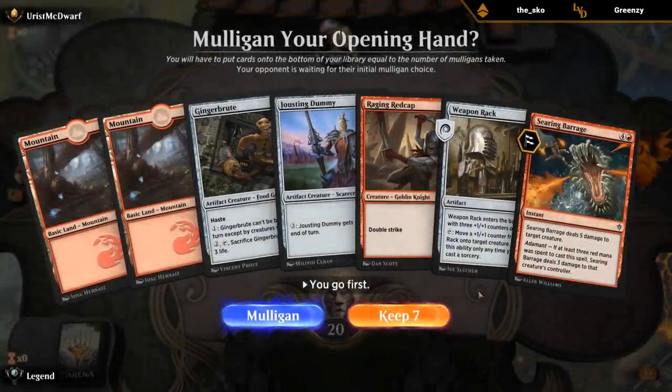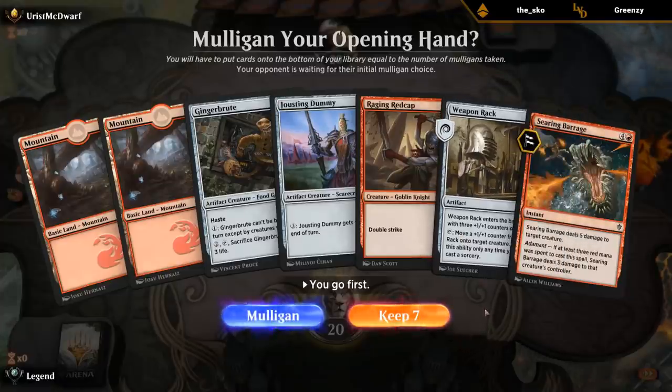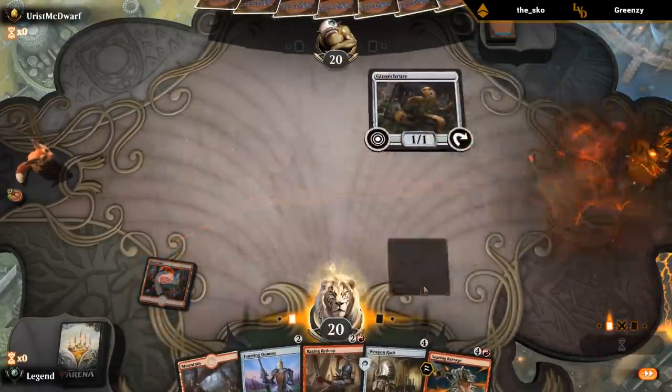Interesting game — had a couple interesting decisions along the way. I like how we played around the first Didn't Say Please. The turn where I attacked with the Robber and triggered it versus playing Sir Cara was very close — maybe Sir Cara would have been better, but it worked out. On the play with a reasonable hand — if I can pick up a couple lands, Rat Cap and Gingerbrute both playing well with the Weapon Rack. Don't think we can really mulligan, but the hand might fail if we don't pick up some lands.